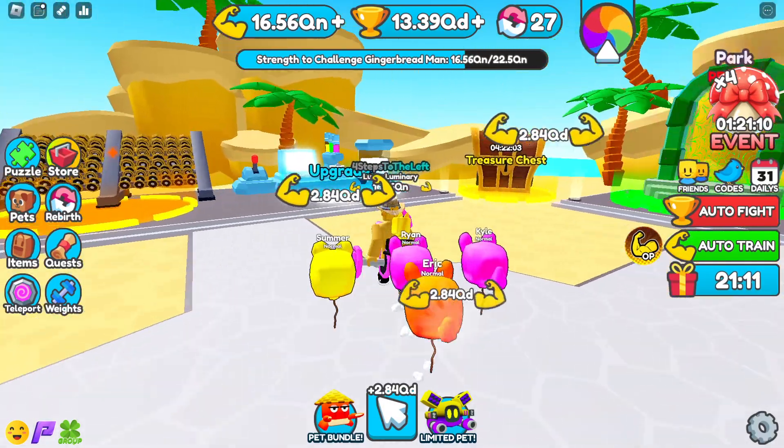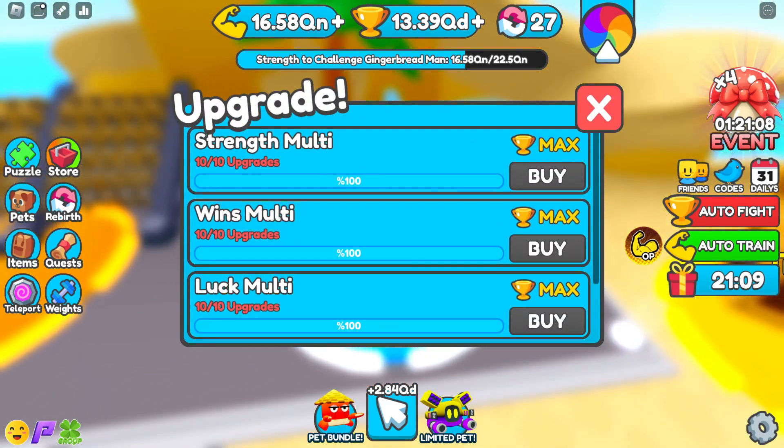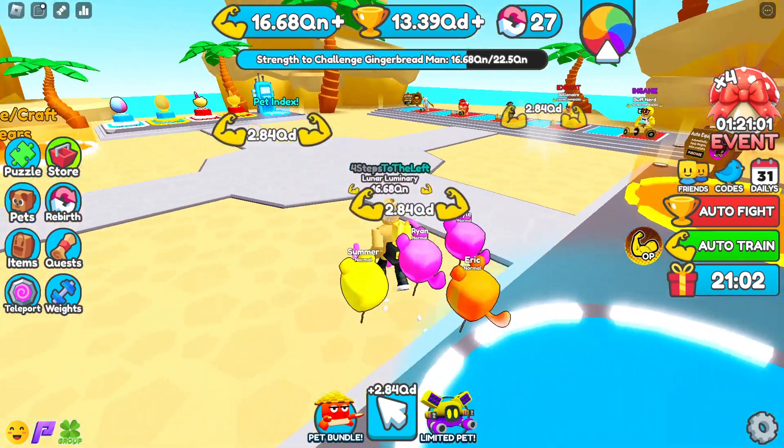A couple things we got here. We got an upgrade machine, which you can now see: strength, winds, luck, speed. I'm already maxed out at everything — you're going to need winds for that.